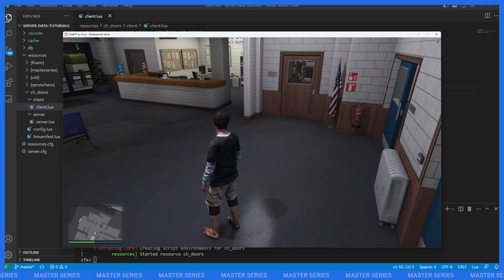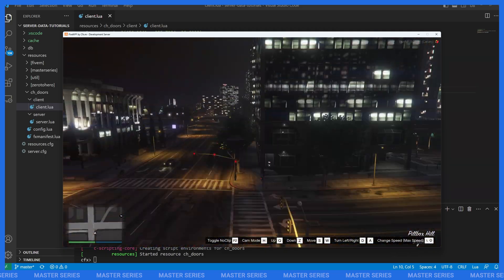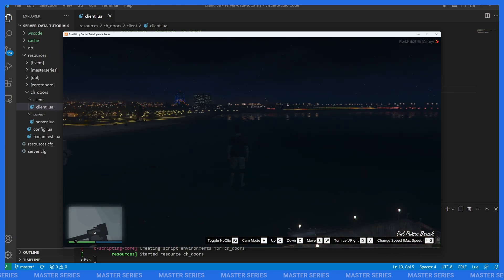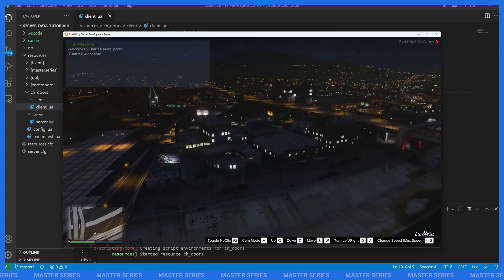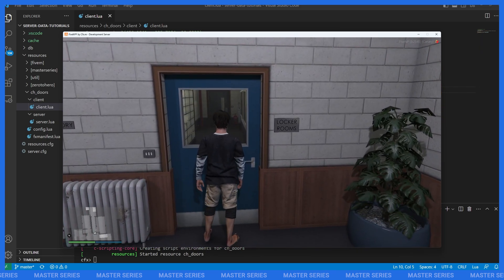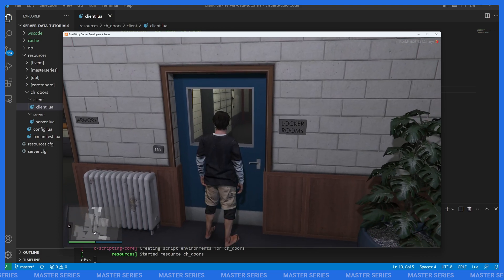Now we're going to take a quick detour to show you the true power of the door lock system. We're working in a client script right now, so this is all client-side. If I go really far away — all the way to the pier — that door is definitely unloaded, my client knows nothing about it. But if I call /door 1 to lock the door and then go back, the door is locked. This means we don't need to be near the door to set its lock state, which means we don't need to run any threads. This is a completely threadless system — really powerful. When a player first loads into the server we can register all the doors regardless of where they are in the world and set their state, then just update door by door as things change.